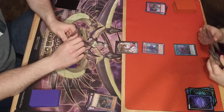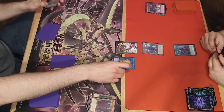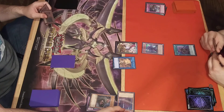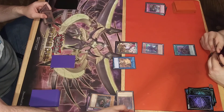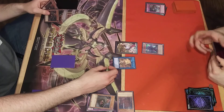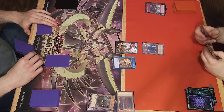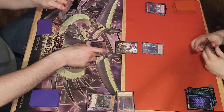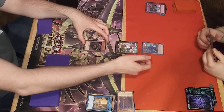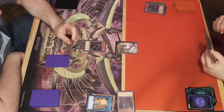Draw, standby, main phase. Special Vishuddha. Make Link 1. Monk. Banish Vishuddha to bounce Fully Armed. Tribute Monk for Vanity's Fiend. Enter Battle Phase. Fiend attacks Tuff. Taking 500. Main phase 2, pass.